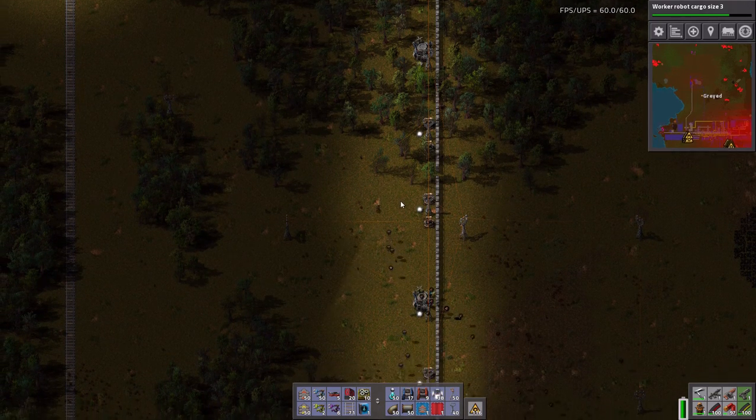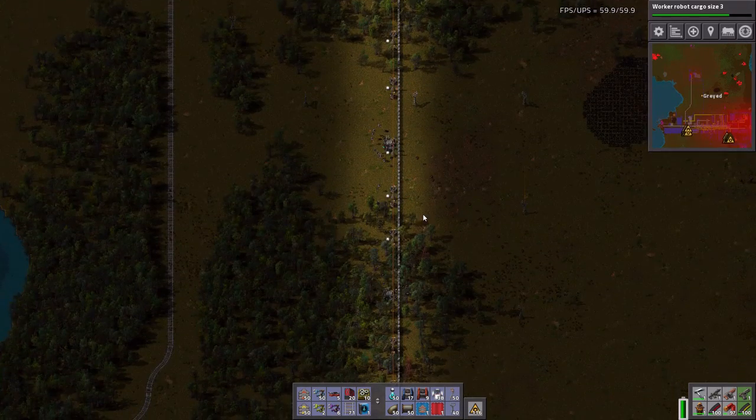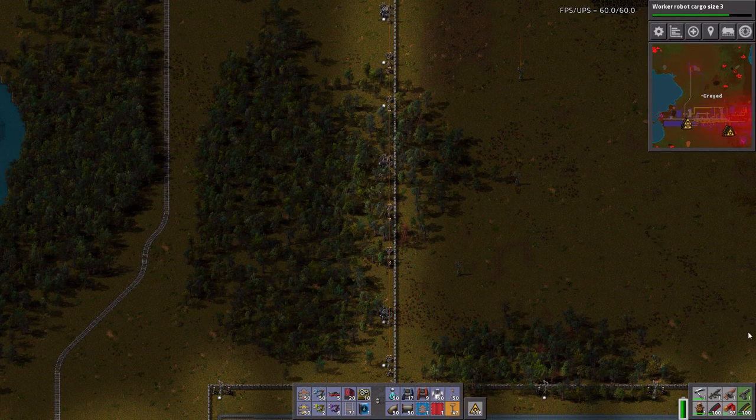Welcome back to Factorio! We're so close to the rocket launch. Can this actually make it across, or am I going to trap my robots all the way up here? I bet I'm going to trap my robots all the way up here — I bet they're going to get most of the way across. No, looks like they're okay.